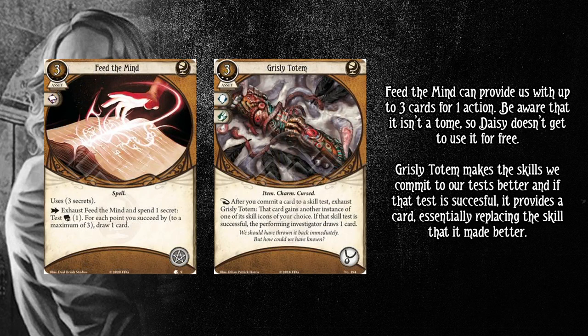Feed the Mind can provide us with up to three cards for one action. Be aware that it isn't a tome even though it looks like a book — so Daisy doesn't get to use it for free. While it does seem a little low impact, it can potentially be three cards. It's also a test that you can use skills on — you can use Enraptured or Perception on this. It has a good place in the deck, albeit it definitely seems lower power. I think Travis also made this deck to test out cards he hasn't played too often, and that's probably one of the best things you can do in Arkham.